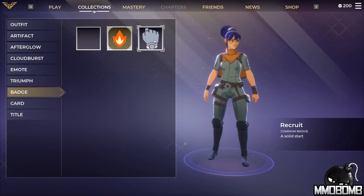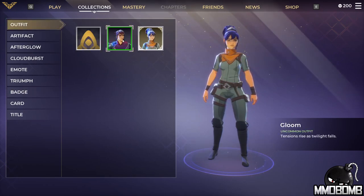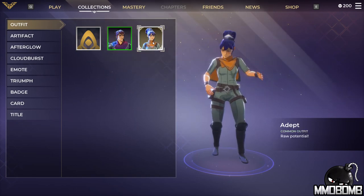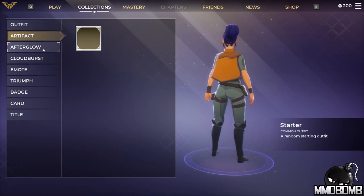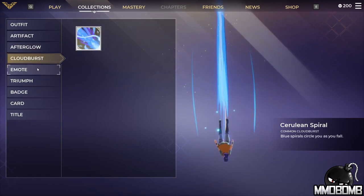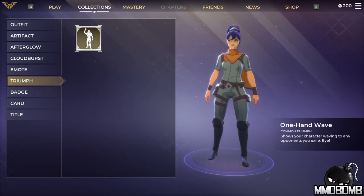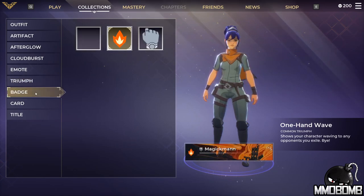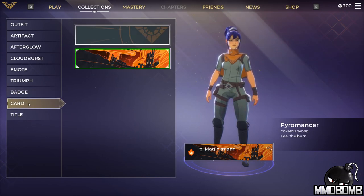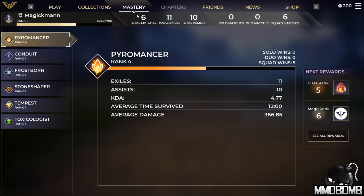In Collections, most of your cosmetic items sit here. First is your Outfit — that's not just a clothing skin, it's your entire character. You pick one after completing the training and practice modes, the only two other modes in the game. Equipping an outfit totally changes the character, including gender and overall look. Artifact appears to be your cape; Afterglow is your trail while floating; Cloudburst is your landing effect. You also get a few emotes, a banner, a badge, and there are no titles yet.